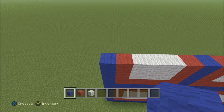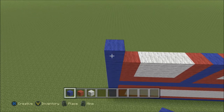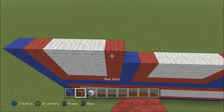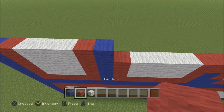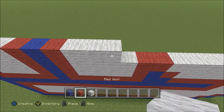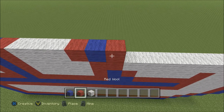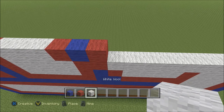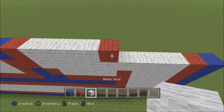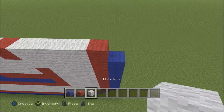Go ahead and move up. We're just going to follow the pattern we've been doing: build up one blue, followed by one red, then three white: one, two, three, add one red, one blue, followed by one red. Then three white: one, two, three, followed by one red, then one blue, then one red. Switch to your white — we're going to add four white: one, two, three, four, followed by a red, then four white: one, two, three, four, followed by a red, and then a blue.